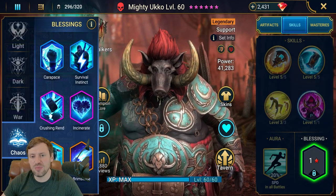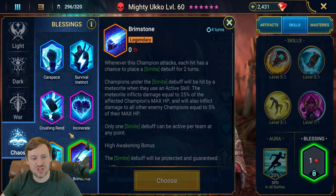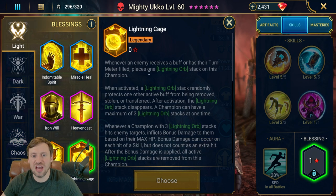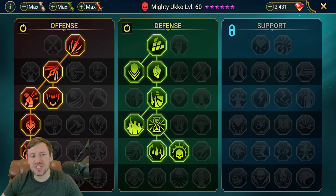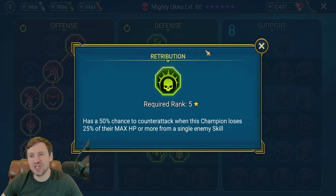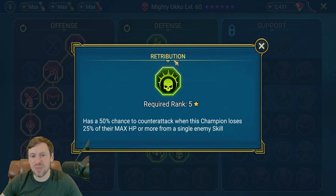Brimstone is a good blessing for Ukko since he does a lot of AOE hits; alternatively lightning cage works to protect his buffs and deal a bit more damage. Masteries are standard, similar to other champions in the offense tree. One thing to note: Retribution can cause problems if you don't have Shimael on your team — he might counter-attack the head of fear, meaning you might fail an A2. If you don't have Shimael, consider taking Killstreak instead.